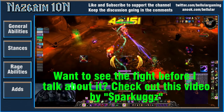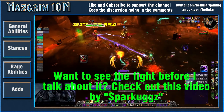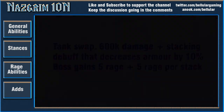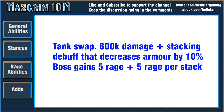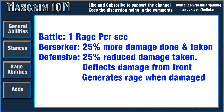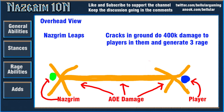So let me just explain the format. First I'm going to talk about his general abilities and just the stuff that people have to worry about. Then I'm going to talk about his stances, then his rage mechanic, and then the adds. Overall this will hopefully let you piece together a good picture of what the fight is like.